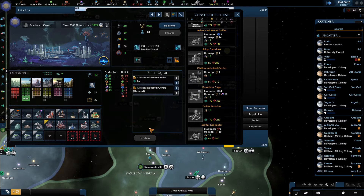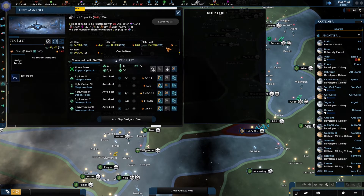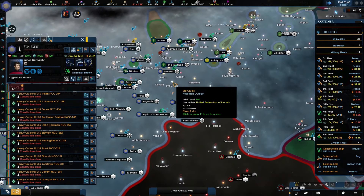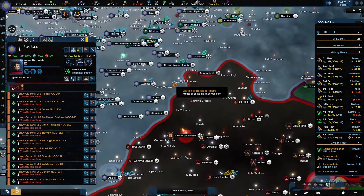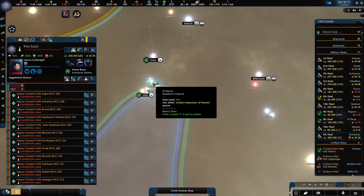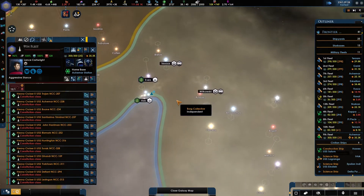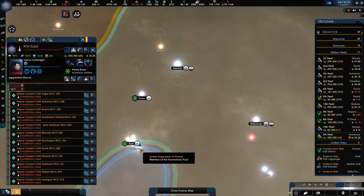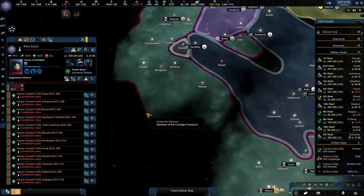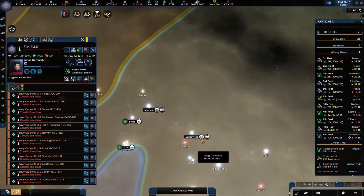Defend the freighter. So we can close that again. Ninth Fleet, you're now repairing at Akamar. What can I do with you? I think I'm gonna have it go on a kamikaze-style run. The problem is, I have both of these transwarp conduits that I have to deal with. So maybe I will, once it's finished repairing, stage it in Hodgson. And then from there, I think that's what I will do — stage it in Hodgson.